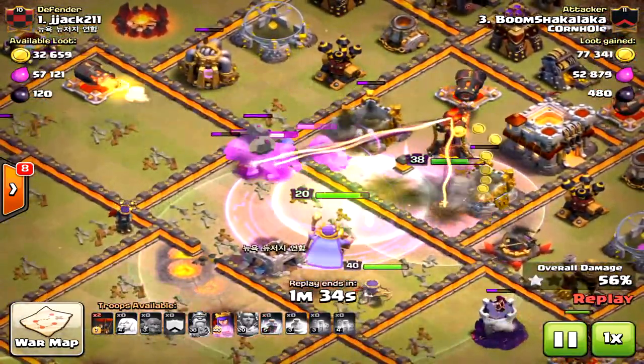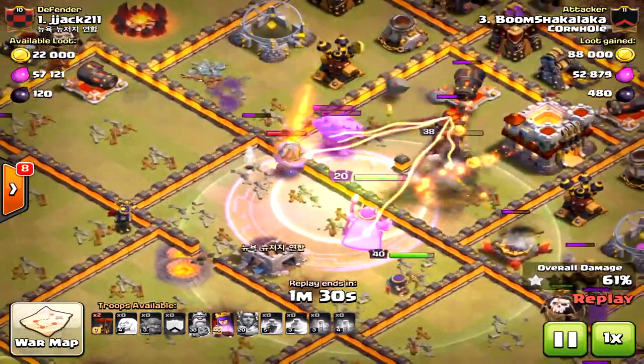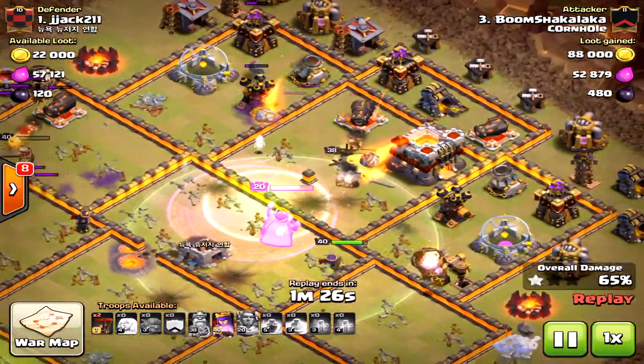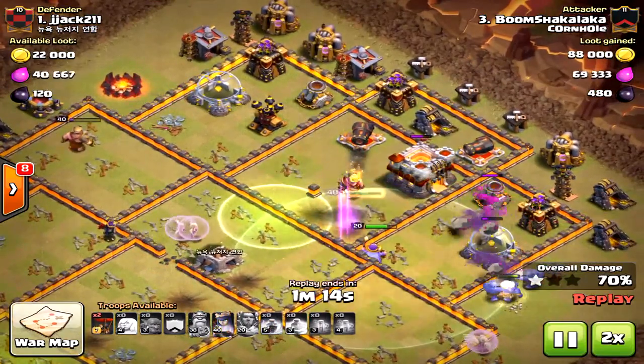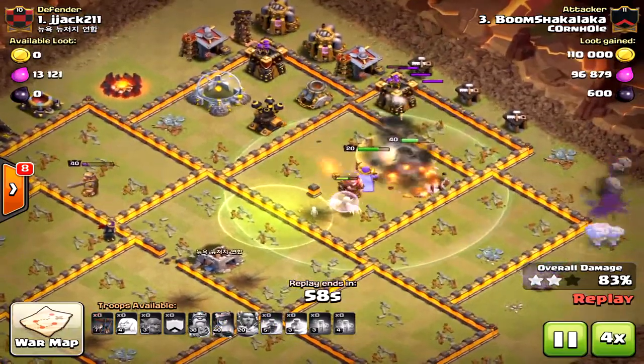Pretty fortunate there, because I've seen this base before and the heroes on the side compartments distract the attacking army. They won't go to that second inferno tower, and if the second inferno tower does not go down quickly like it did here, this would not have been a successful attack.